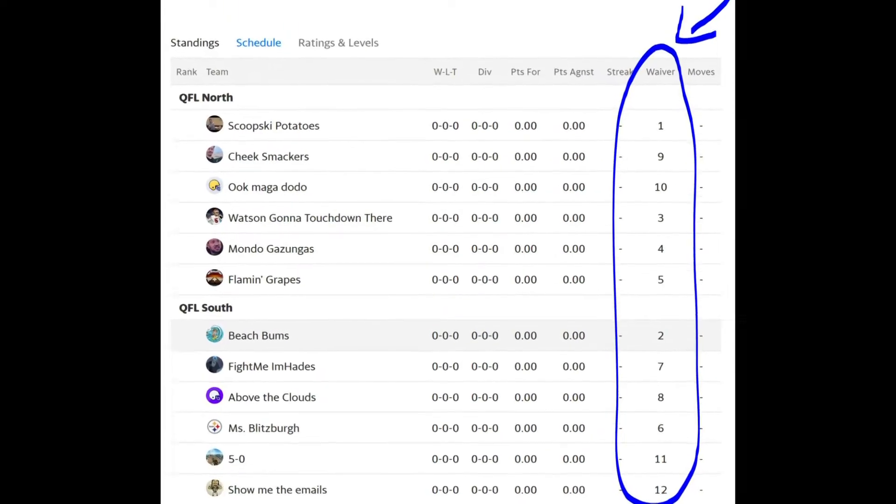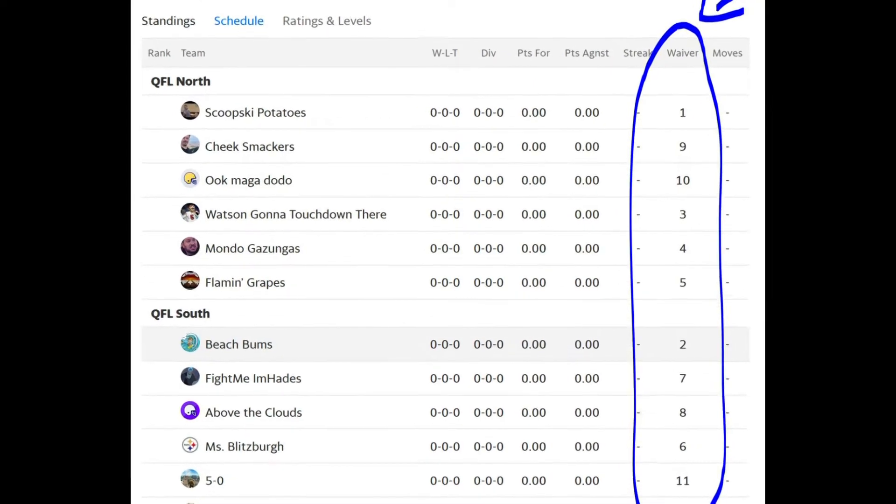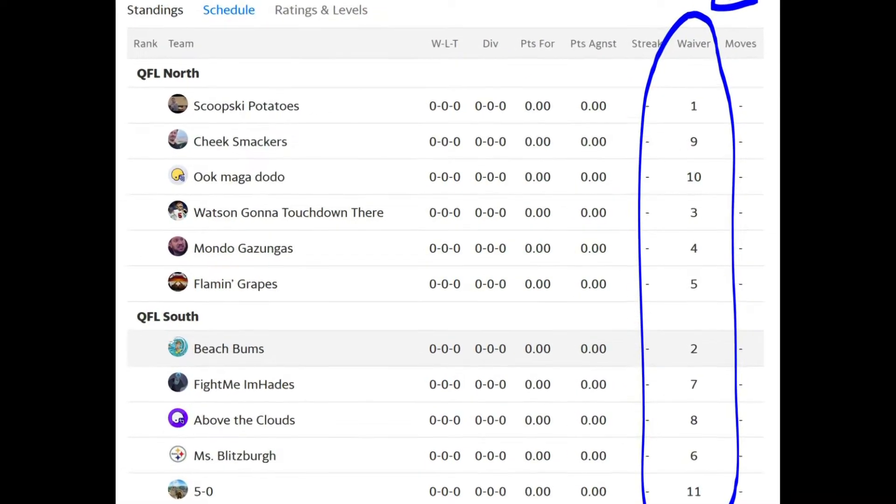The priority of who gets who is based on your waiver priority. If you look under the league standings, far right, you see everybody has a waiver priority. Number one means if you make a claim on whoever you want, you're going to get them, but it's a continuing rolling waiver priority. So if you have the first priority and you make a claim and get it, you move down the ladder — you'll probably be 12 next week. If you don't make a claim that given week, you're going to move up, and keep moving up.